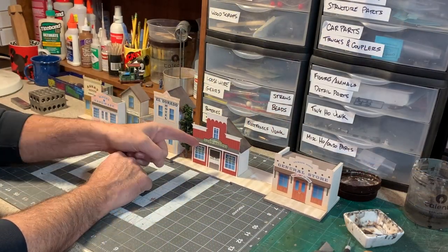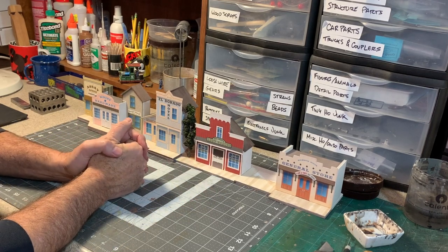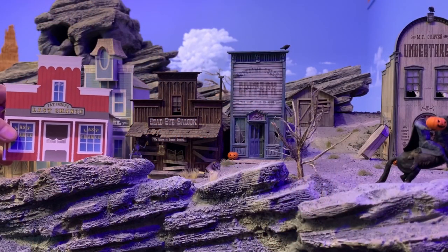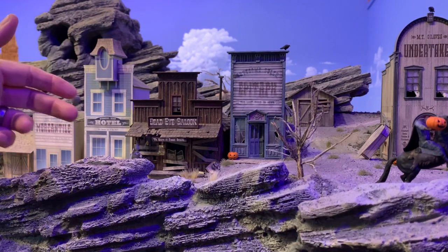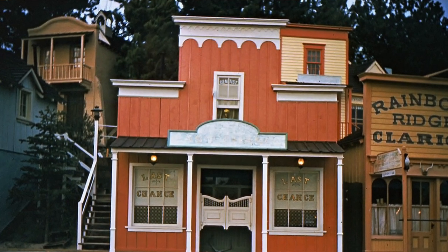This is the structure I want to work on today: Pat Casey's Last Chance Saloon. For those of you who have been following the Gruesome Gulch build, this might look eerily familiar — dead ringer, isn't it? Almost the exact same structure, which is appropriate since I always envisioned Gruesome Gulch as being sort of a dark world version of Rainbow Ridge. But unlike the structures in Gruesome Gulch, the Rainbow Ridge buildings are new and colorful looking, as only Disney western buildings can be, and that's going to call for a different approach.